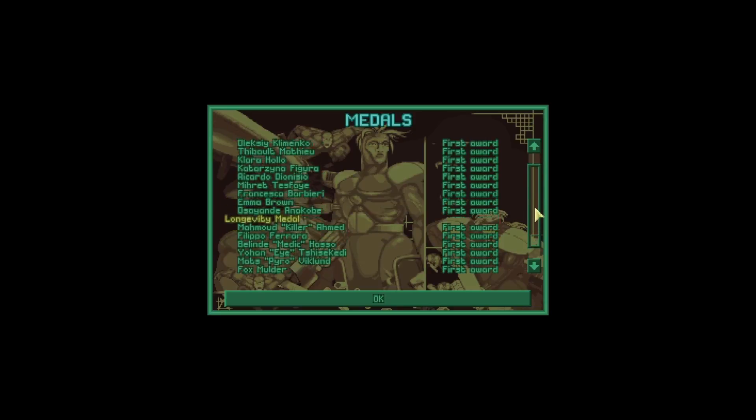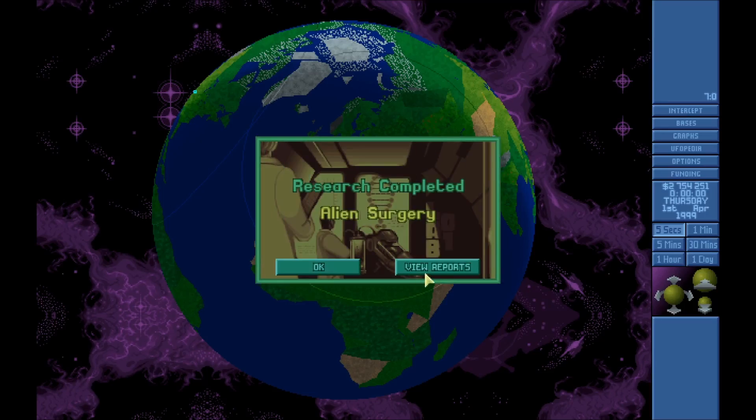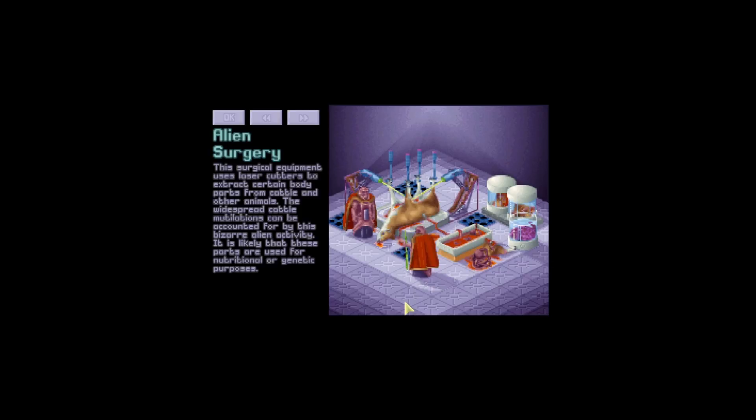Alien surgery — this surgical equipment uses laser cutters to extract certain body parts from cattle and other animals. The widespread cattle mutilations can be accounted for by this bizarre alien activity. It is likely that these parts are used for nutrients or genetic purposes. Pretty cool — and we haven't seen these floaters yet, so we haven't met them.